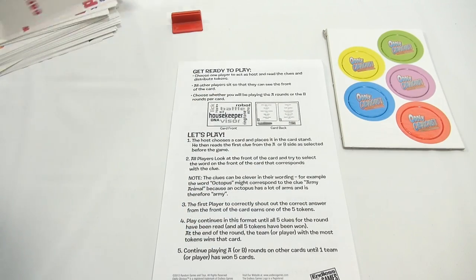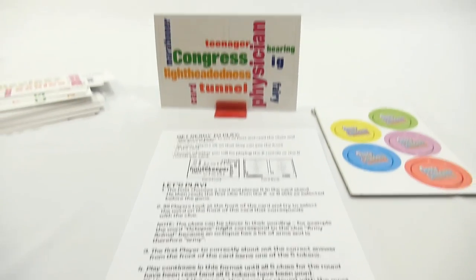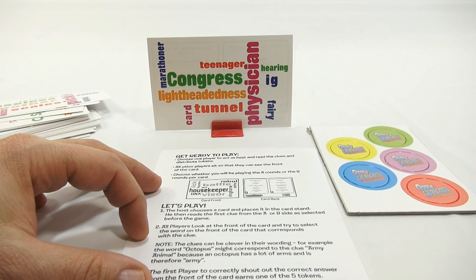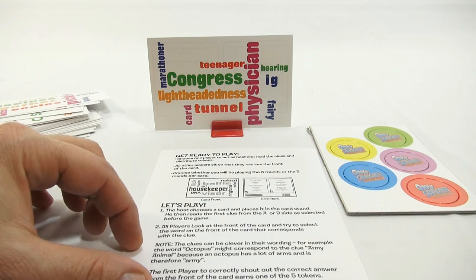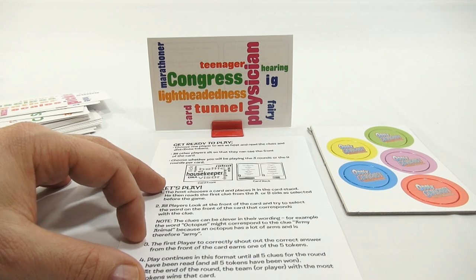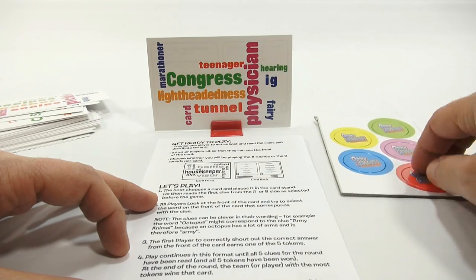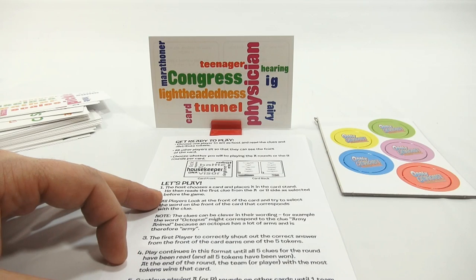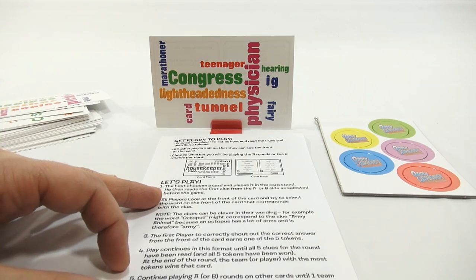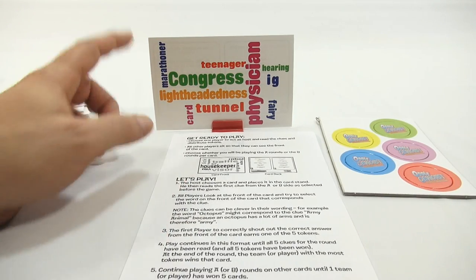Let's just take one of these cards and now you are in the game with me. All players look at the front of the card and try to select the word that corresponds with the clue. The clues can be clever in their wording — for example, the word 'octopus' might correspond to the clue 'army animal' because an octopus has a lot of arms. The first player to correctly shout out the answer earns one of the five tokens. The team or player with the most tokens at the end of the round wins that card. Continue playing until one team has won five cards.